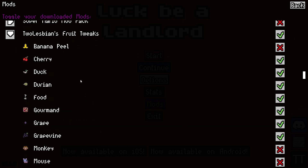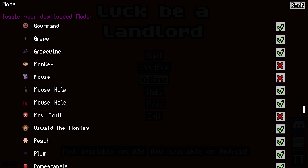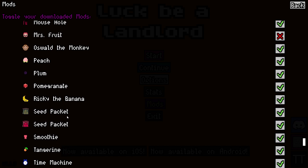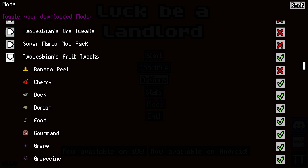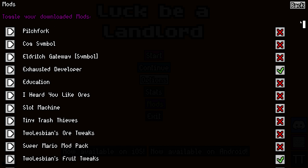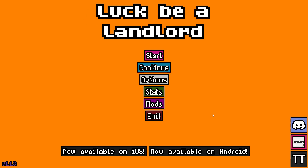The Creepy Crawlies mod combined with the Fruit Tweaks mod — which added the duck, the durian, the pomegranate, the tangerine, and the mouse holes. I thought it was a good matchup. Those were the mods for today's run. I'll be back with another Luck Be a Landlord mods video soon. Thank you guys for watching! If you're enjoying Luck Be a Landlord mods, let me know by leaving comments. Also, if there are any mods you've tried that are really fun, let me know in the comments below which mods you recommend. Have a great day, and I'll see you for the next one!